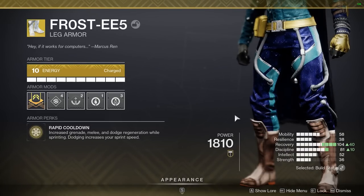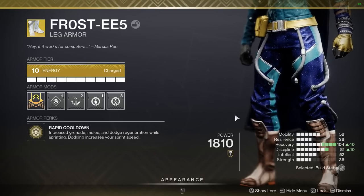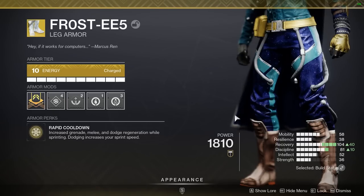The last part of these exotic legs is that they give you a 6.25% sprint speed bonus every time you use a dodge, and that's going to last for 10 seconds. Obviously that's very good. There's one other way I'm going to be able to increase our sprint speed bonus, and I'll show you that here soon.